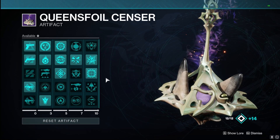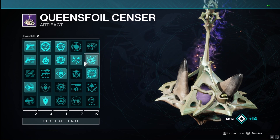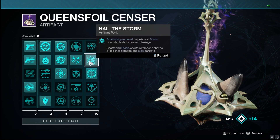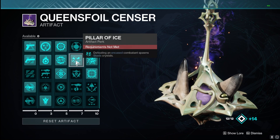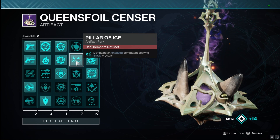Importantly for this build in Season 23, inside our artifact in the Queen's Foil Sensor, we have two beautiful perks: Pillar of Ice and Hail the Storm. Hail the Storm: shattering encased targets and stasis crystals deals increased damage, and shattering the crystals releases shards of ice that damage and slow targets — so those Glacial Grenades and Shatterdives are extra juicy this season. Pillar of Ice: defeating an encased combatant spawns stasis crystals, so when we freeze them we get that extra stasis crystal spawn.